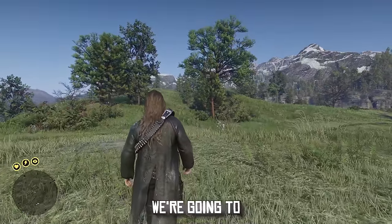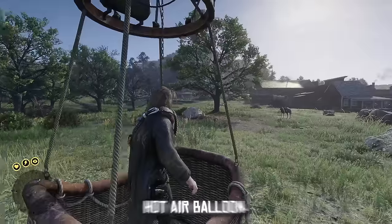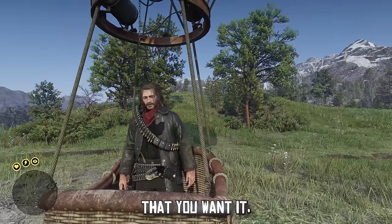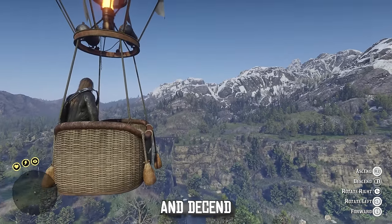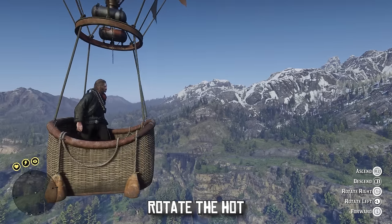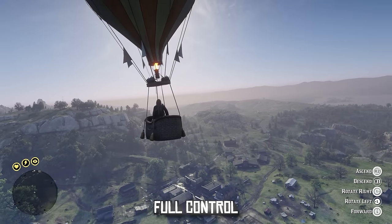For this first mod, we're going to need some space. This mod is called Realistic Hot Air Balloon and this adds a spawnable hot air balloon anytime that you want. It comes with some pretty straightforward controls so you can ascend and descend. You can rotate the hot air balloon as well and of course go forward and back, so you have full control of your destination.